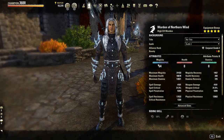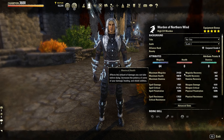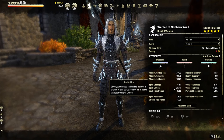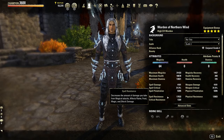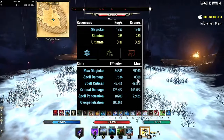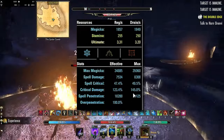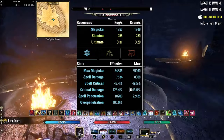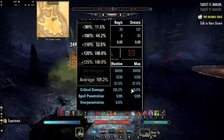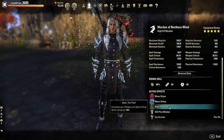For stats we are going 64 attributes into magicka. Unbuffed stats are about 31.5k magicka, 18.5k health, and 13k stamina. We're looking at around 1500 magicka recovery, 4100 spell damage, 31% crit chance, 5k penetration, around 17.5k spell resist, and 14k physical resist. On the trial dummy we hit around 8.3k spell damage — without bloodthirsty — and around 50% crit chance. We are way over crit capped, which is due to increasing crit damage for the group. On a plain dummy we get around 116% crit damage, and our health bumps up to about 20.5k. We're running the Thief mundus stone.